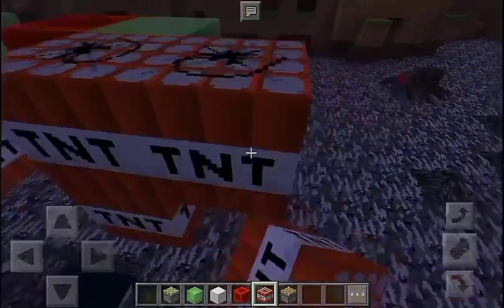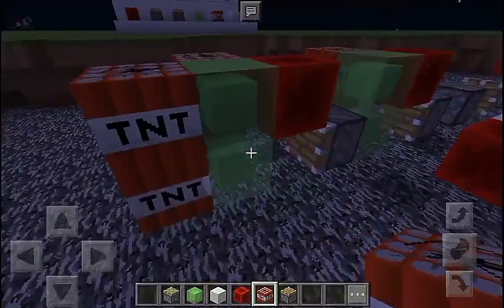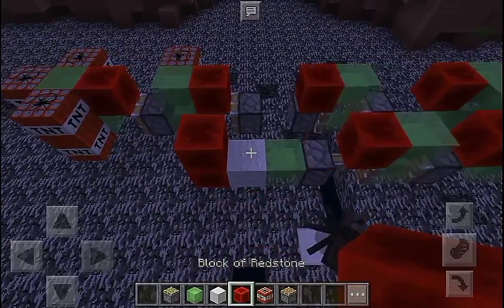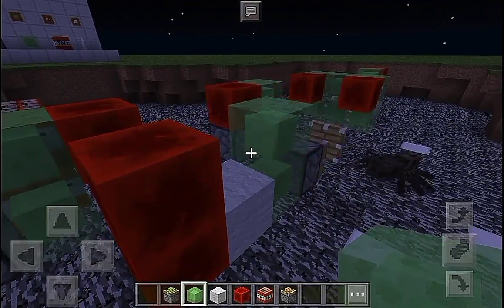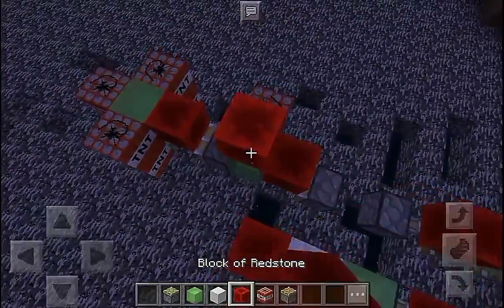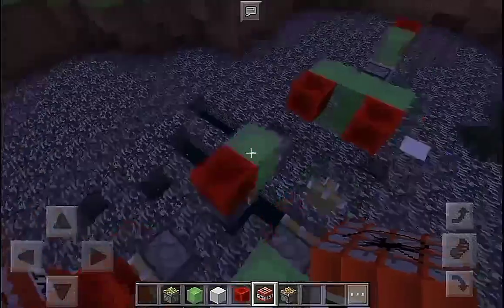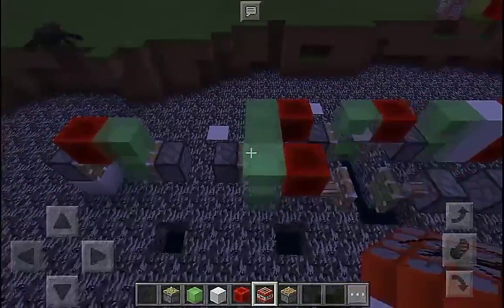The next thing I'm gonna do is place TNT just like so — some TNT right here at the front. Then place a block of redstone, keep a sticky slime block right there, and place a wall. Then place some TNT all over this, but do not place TNT on the side of the slime block right here because it's gonna get messy. Be careful when you place TNT right there just like so.